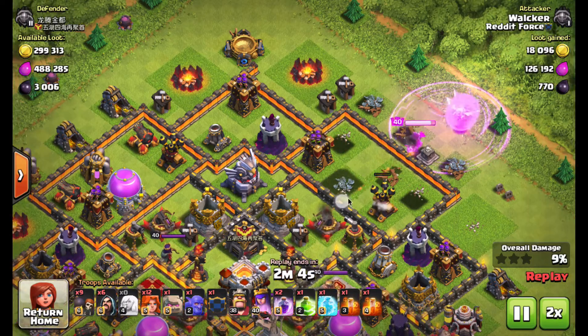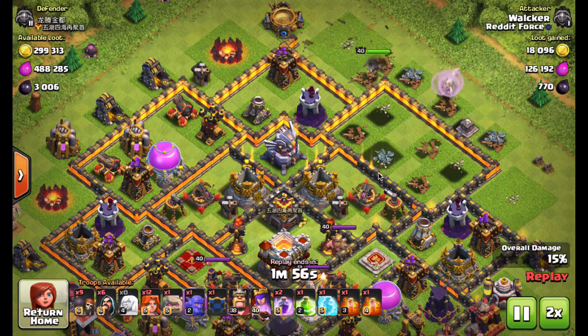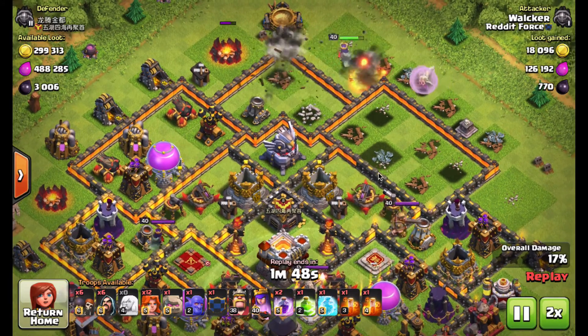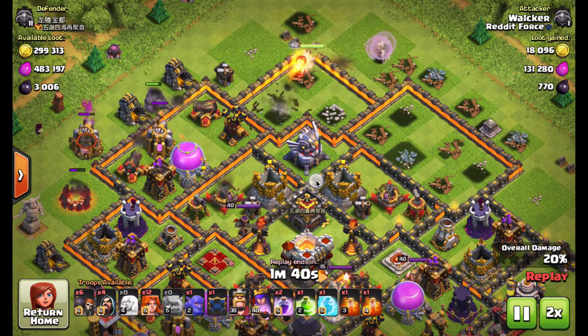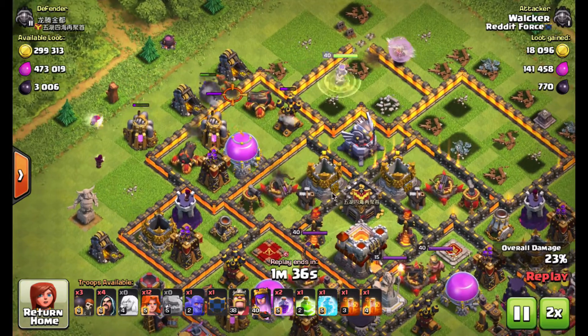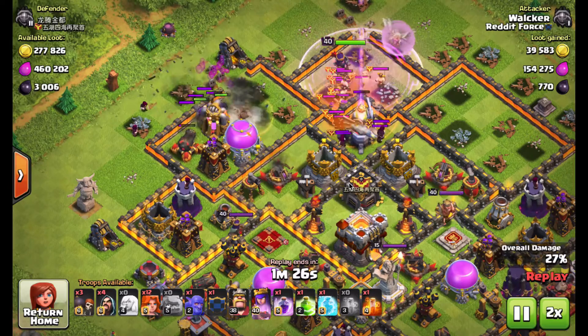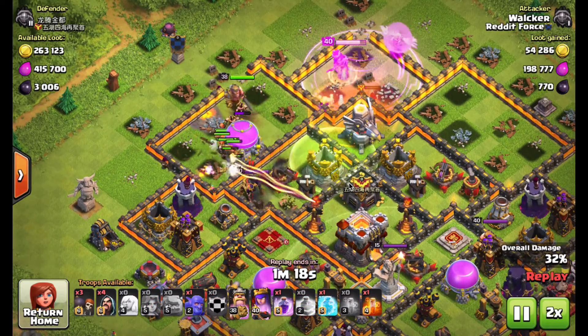If you look at the air defenses and their distance from the wall, they're within that requisite four-tile distance for the AQ to take them out. He gets her moving up towards that top pocket where the eagle artillery is. Once those defenses are keyed in on the Archer Queen, he gets some wall breakers in, gives her access to that compartment so she can take out a second air defense, and then moves on to both the CC and the eagle artillery — with only 30 seconds of planning.